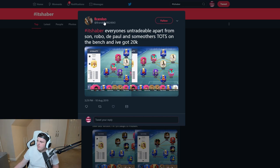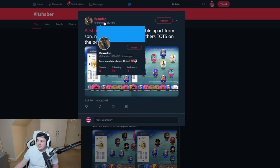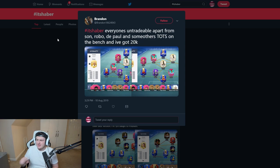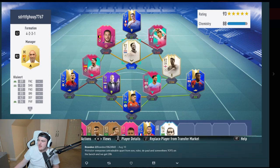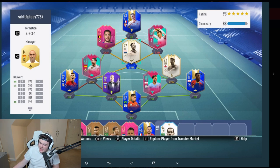Team one comes from Brandon, who follows me on Twitter and whose favourite team is Man United — same as me. He said everyone is untradable apart from Son, Robo, DePaul, and some Team of the Season cards on the bench, and he's got 20,000 coins. This is the team he starts with to get everyone on full chemistry. In-game he plays Ramos and Gerrard at CDM, Wan-Bissaka, Walker, Van Dijk, and Robo in defence with Ederson in net, and Hazard, Heung-Min Son, and Klaiver in midfield, with Ben Yedda up top.